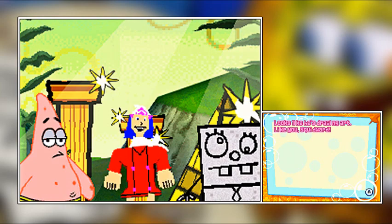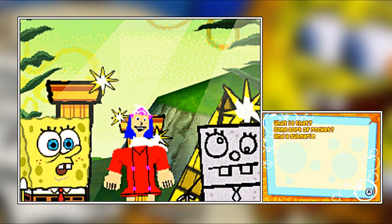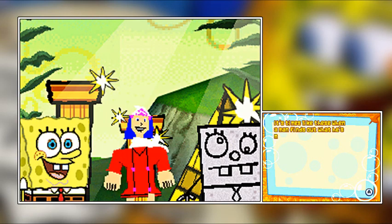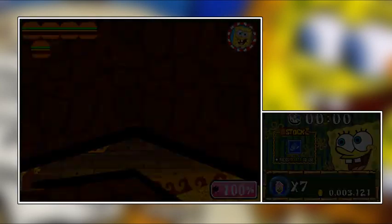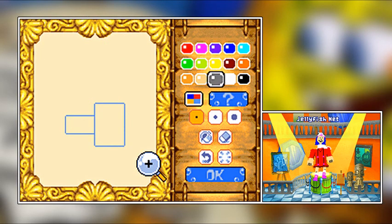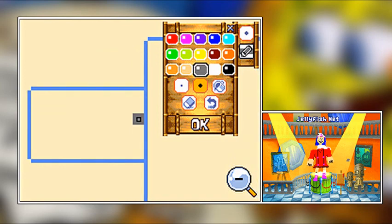Looks like he's drawing art just like Squidward. 'Hey, don't put him in the same league as me.' What's that — some sort of rocket and a submarine too? Whatever it is, we gotta put a top to it. 'Times like these when a man finds out what he's made of — well, go get him, Doodle Pants!' Okay, here we go — we have a new power-up: jellyfish net. Draw big jellyfish nets, swat away enemies and projectiles. This is a very, very helpful weapon.